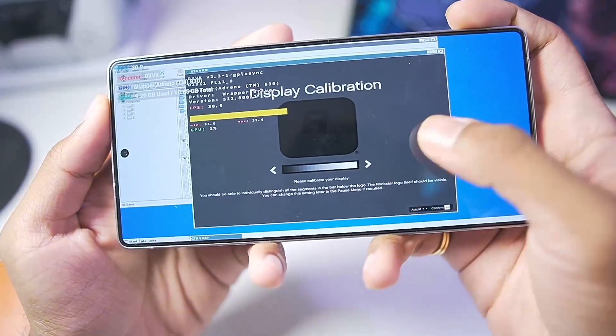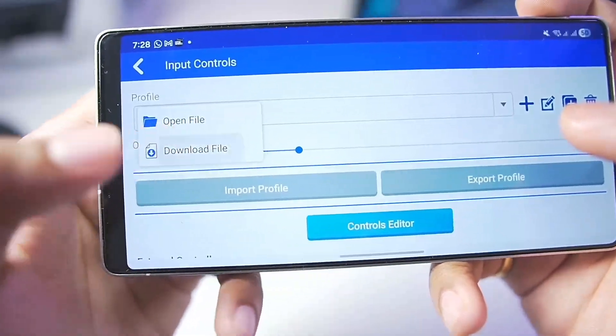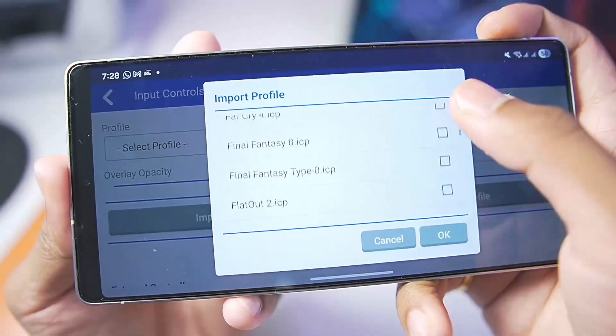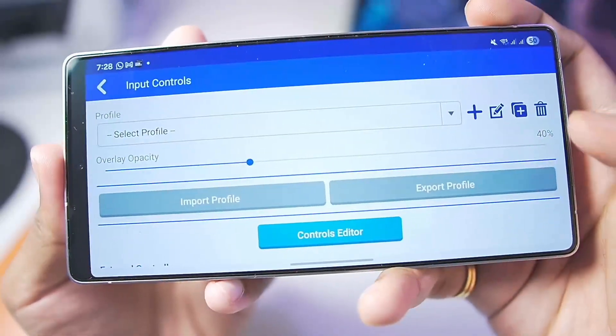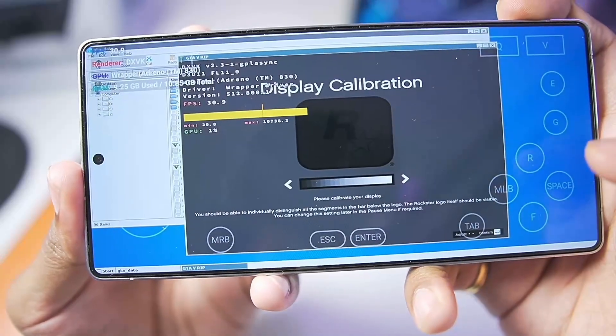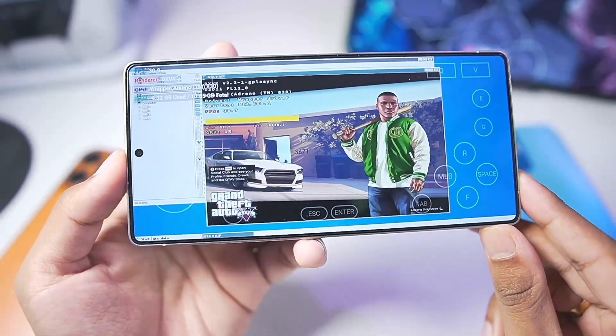Our game has successfully started. Now you'll need to swipe back, go to input controls, tap on input profile, and select the on-screen touch controls profile for the game you're trying to emulate. The GTA input touch control should work well with almost all games. If not, you also get the virtual gamepad option. Simply press the enter button and our game should successfully start.